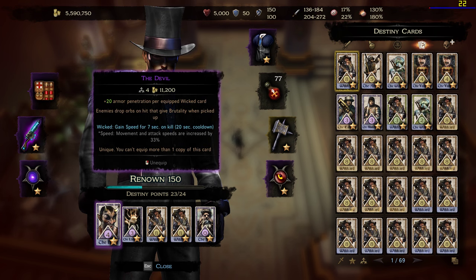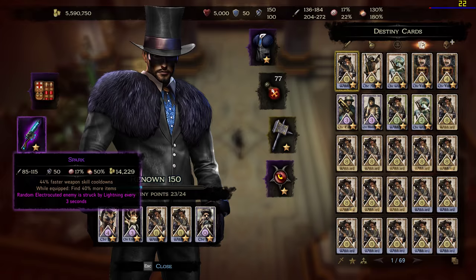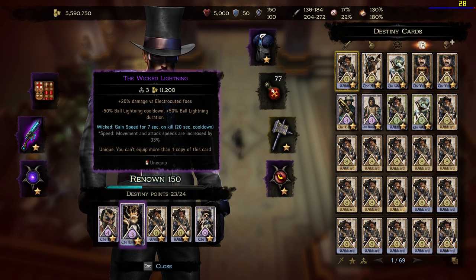Destiny cards. I use The Devil, of course, because I don't like the holy stuff — I like damage and destroying things. Just in game, keep that in mind. With Wicked movement speed on kill for 7 seconds. The same Wicked movement speed on kill is with Wicked Lightning. This is a must-have, like Spark and the lightning.